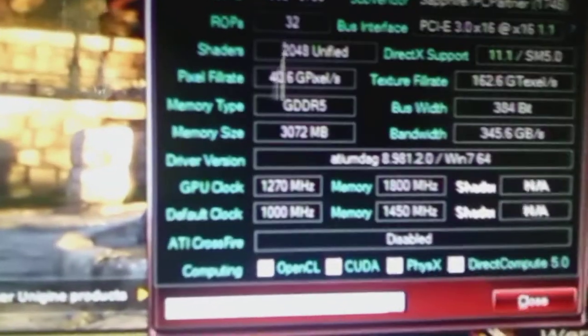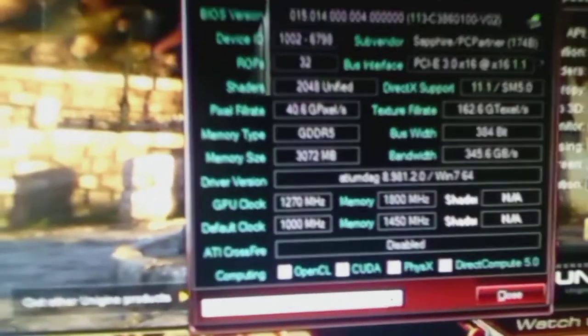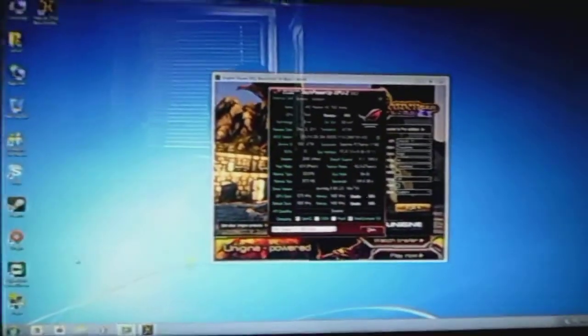I have the core clock — or GPU clock — clocked at 1270 MHz, and the memory at 1800, which is 7200 effective. Of course, it's water cooled.